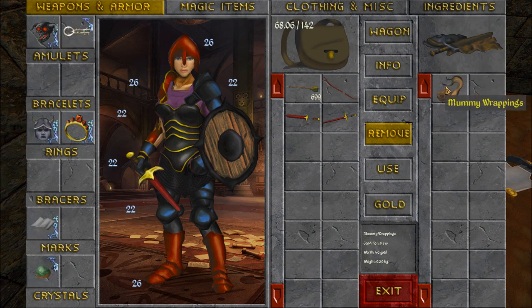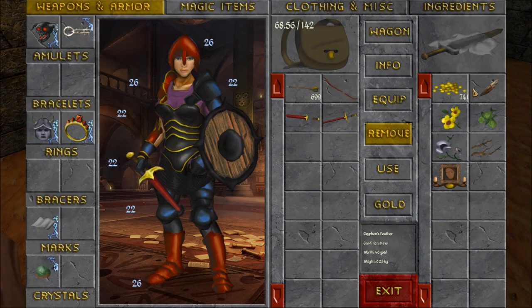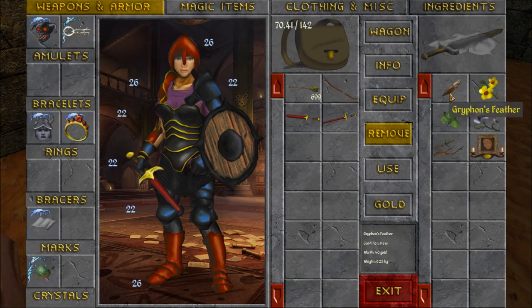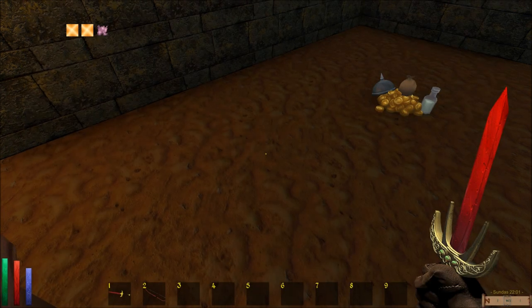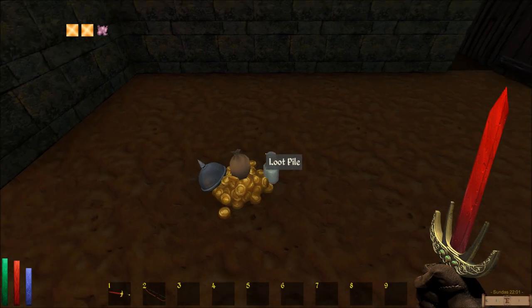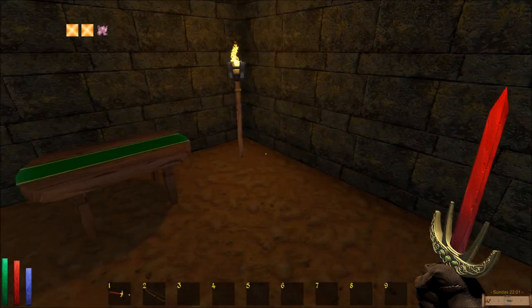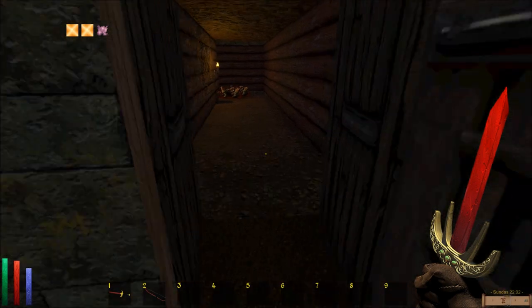What a bargain. 676 gold, Scorpion Stinger, Mummy Wrappings, looks like a Root. 741 gold, Griffon's Feather, Yellow Flowers Northern, Greenberry Southern, Black Poppy, Twigs Southern, and an Icon. And 260 gold and a Clover. I don't want the Cloak. That's it. Cool.